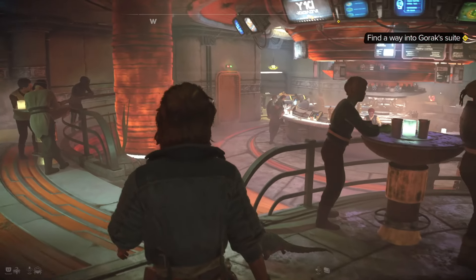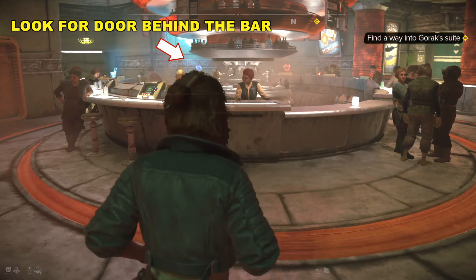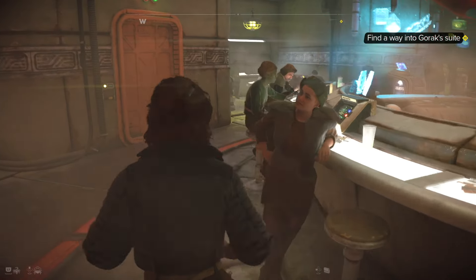Once you head into the bar, head down these stairs and talk to the bartender. The door we want to go through is behind the bar, but I'm going to suggest you talk to the bartender just in case to progress any dialogue or the quest if needed. Now let's head around.